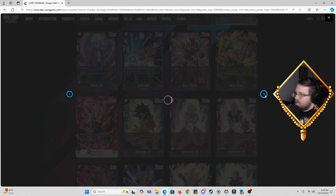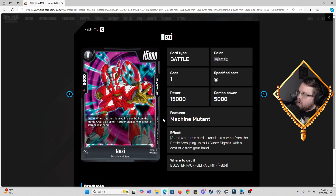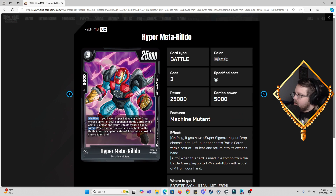Then we have a one-cost Nezzy, 15k power, 5k combo. Auto: when this card is used in a combo from the battle area, play up to one Super Sigma with a cost of two from your hand. This allows you to get Super Sigma out onto the board for cheap, facilitating your drop by comboing these guys off board when you need to. It's fine, though we'll have to see how often you're playing the whole package.